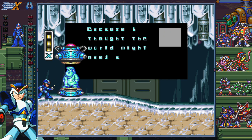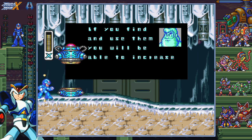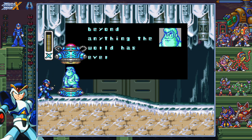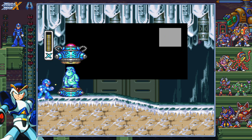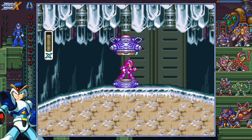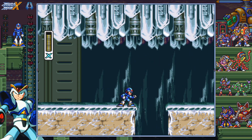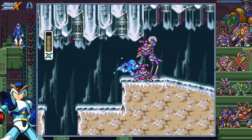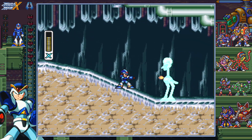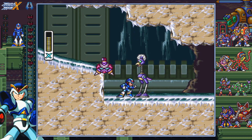'Because I thought the world might need a new champion, I have hidden capsules like this one. If you find and use them, you'll be able to increase your powers beyond anything ever known. Step in this capsule and receive the Acceleration System to boost your speed.' Otherwise known as dashing. Fun fact: dashing is actually supposed to be a feature you start with in Mega Man X, but they felt it'd be better if you learned it instead, because it makes it seem like an upgrade. Every game past Mega Man X you start with the dash, but your leg parts give you something different instead.